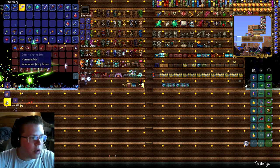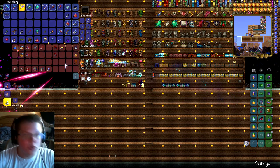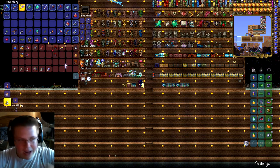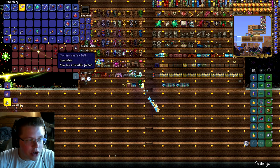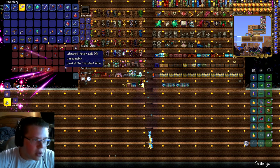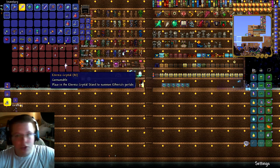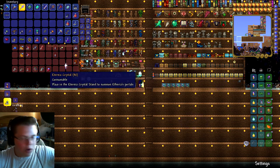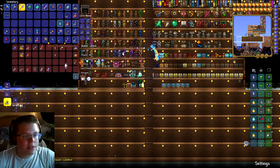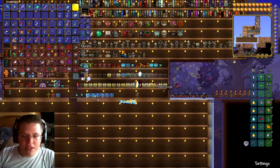We have the pre-hardmode bosses: the Slime, the Bee, Eye of Cthulhu, and then we have the two Crimson bosses. We have Skeletron, the Lizard Power Cells for the Golem, some of the events like Christmas and Halloween, the Eternia Crystal for the Dungeon Defender event, Duke Fishron, Moon Lord, the three Mechanical Bosses, and Plantera.